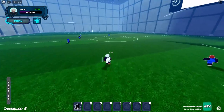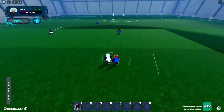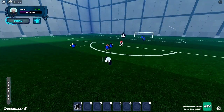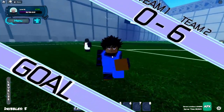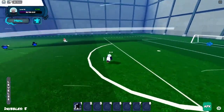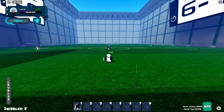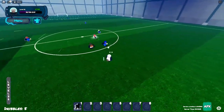This guy also has the finesse pass weapon. Someone else has the jumping power one. That's basically how you score — you get the rebound and just put the ball in. Don't mind the score, it's 6-1, but we're chilling.